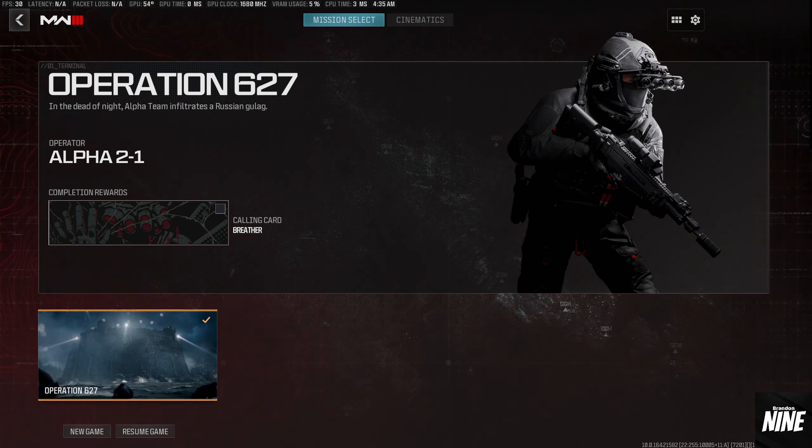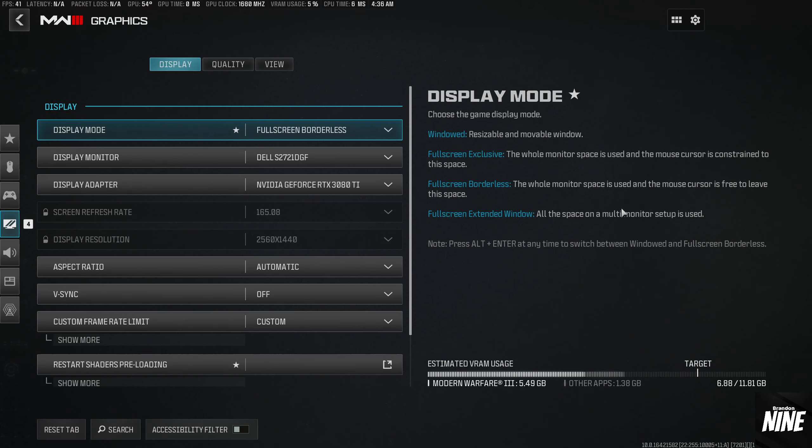Welcome back to another video. Today we're going to be taking a look at Modern Warfare 3's campaign and do a full breakdown of every single setting in the game to make sure we can get the best maximum FPS while maintaining very good visuals and quality. Go ahead and launch the game into the campaign and click on the little cogwheel to get into the graphics settings.